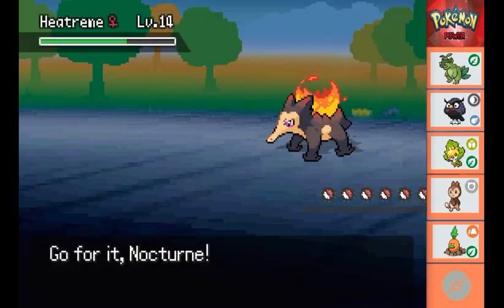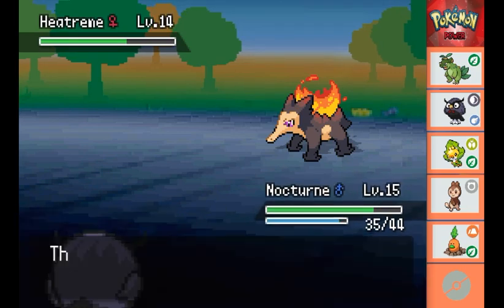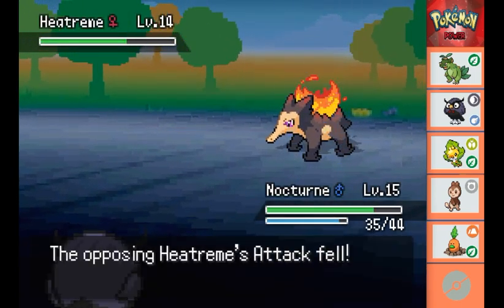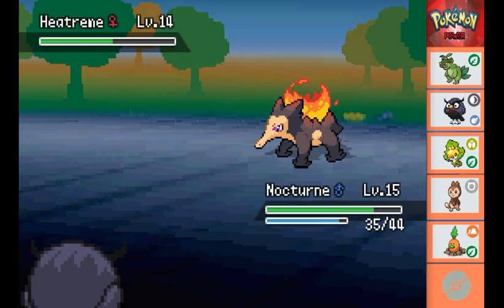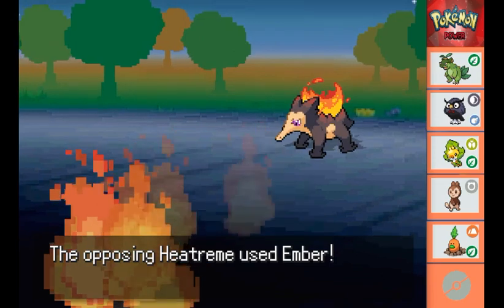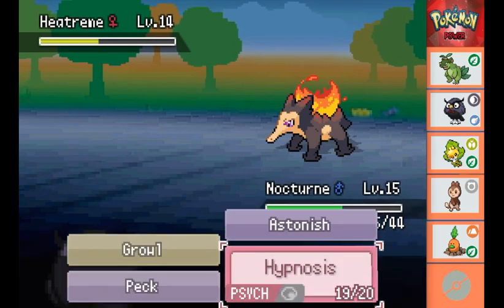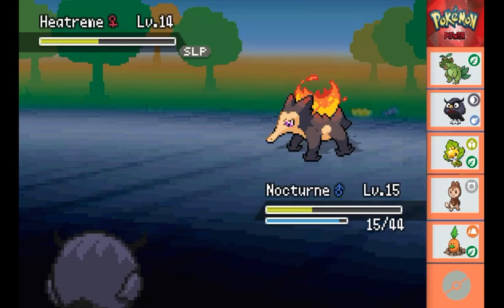One more Mudslap lowers its accuracy again and takes it nearly into the yellow too. Now I decide to swap into Nocturne. As we do that the Heatream uses Ember, but it doesn't really do that much to Nocturne thankfully. So we use Growl to lower its attack, and the Heatream keeps missing its Embers. We get in another Peck, bringing it down to just about half health before she goes for another defense skill raising her defense one more step. We use Peck again, then I decide to try Hypnosis before she gets another Ember off - knocking Nocturne down to half. Nocturne's attack missed, so we keep trying Hypnosis, and we manage to pull it off. The Heatream's asleep.